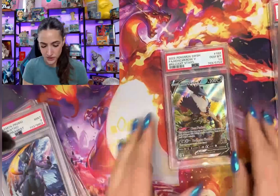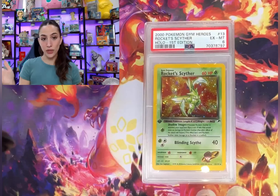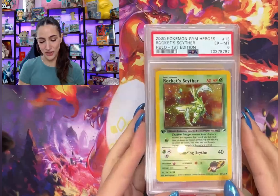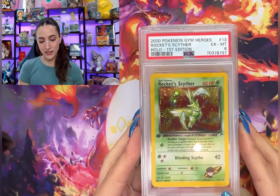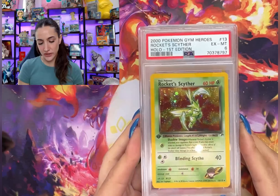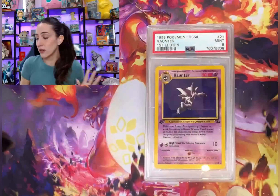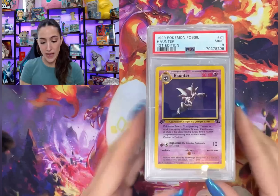Shadow Mewtwo got a 9 — heck yeah! Modern has done really well so far so I'm definitely not going to stop grading modern cards anytime soon. Here we go with the PSA 6, first edition Gym Heroes — I love this card. I don't care what it's going to come back, I'm grading this for my collection all day long.